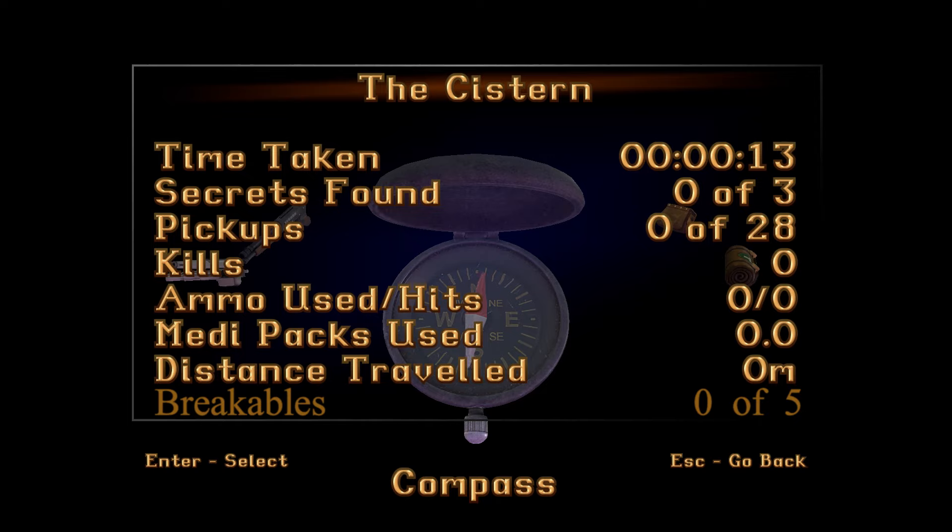We are going to find all three secrets, get our hands on all 28 goodies. We are going to kill fewer enemies than in the previous one — only 34, which is still a bloody lot. We're not going to use any med packs, and I believe there are roughly five breakaway tiles we are going to break here.